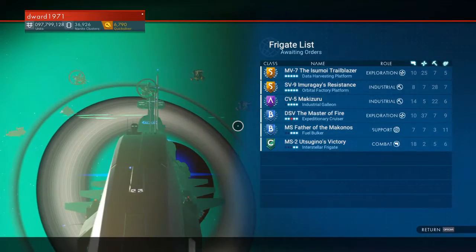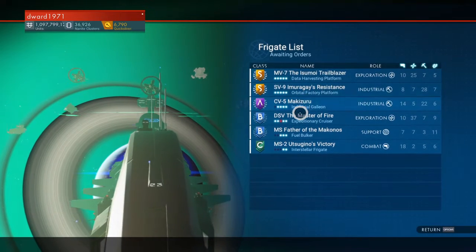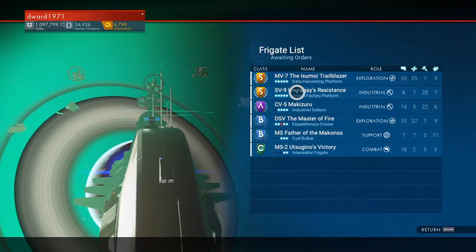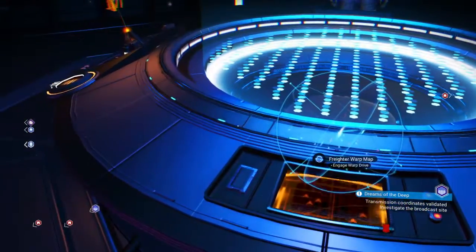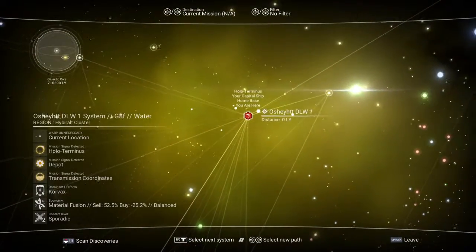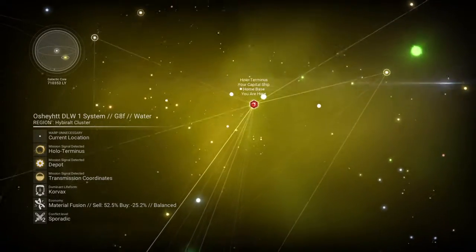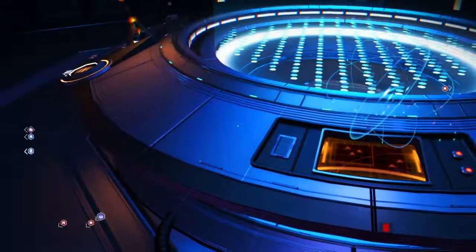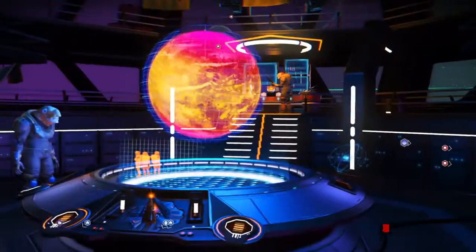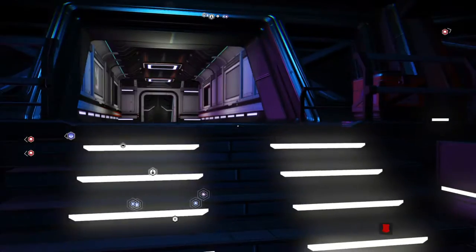The next console is for managing your fleet. You can see I've got all different frigates around me, and you can manage your fleet via this screen. And then finally you've got the freighter warp map. It's the same sort of map as a normal warp map, but you're using your freighter. So that's basically what's on the centre console — four different sections. Play around with it and see what each one does.